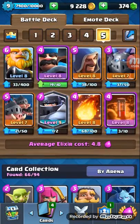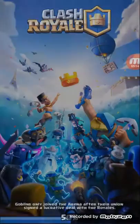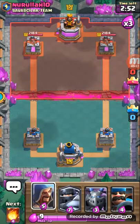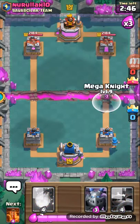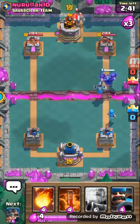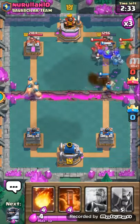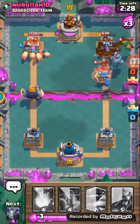Minor Poison is just in case they have a whole bunch of skeletons and whatnot, like a Witch spam or cycle spam — this is way faster elixir. They're already going Golem. Golem is pretty slow, so there you go — locked on Hogs. And then the Royal Giant — that's the tower.